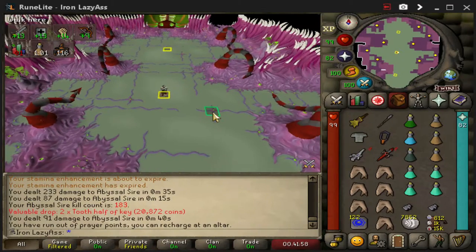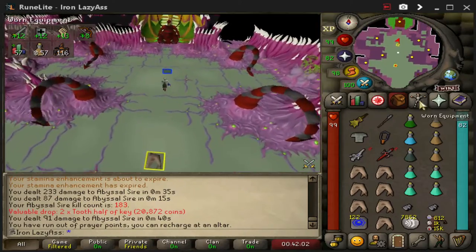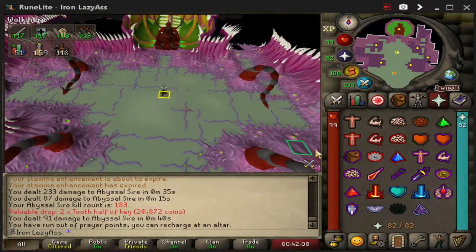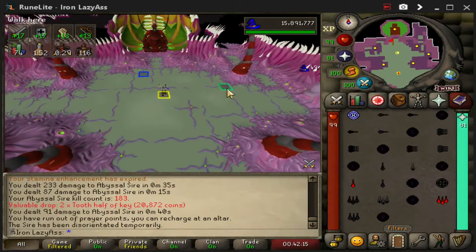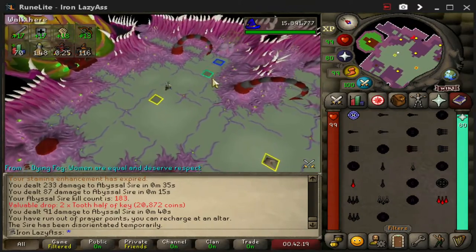So for good measure, I'll explain what I do at Sire. I pot up before the kill and use stamina. I turn on my prayers and Shadow Barrage. You have to attack the Sire once in order to trigger it, so the second Shadow Barrage will knock it out.